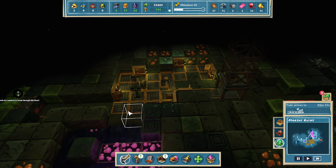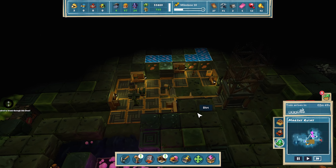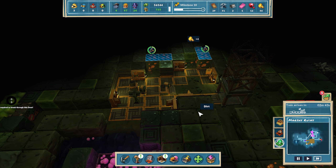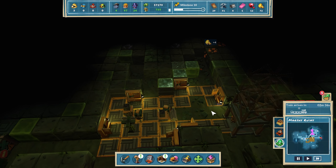One big plus though is that you can move buildings. So don't feel like you need to keep things in one place. In a lot of other city builders you need to demolish them. Whereas in this, you can just pick it up, move it to wherever you want to go, and start to see the robot's satisfaction going up straight away.